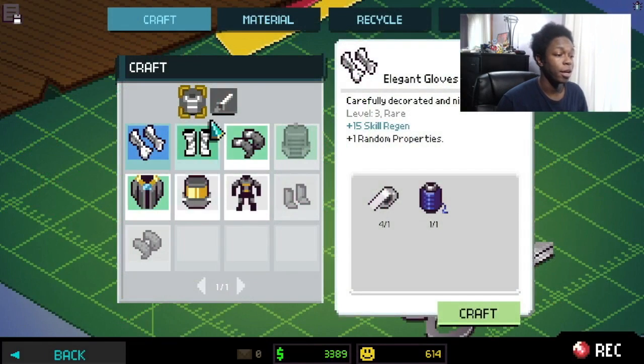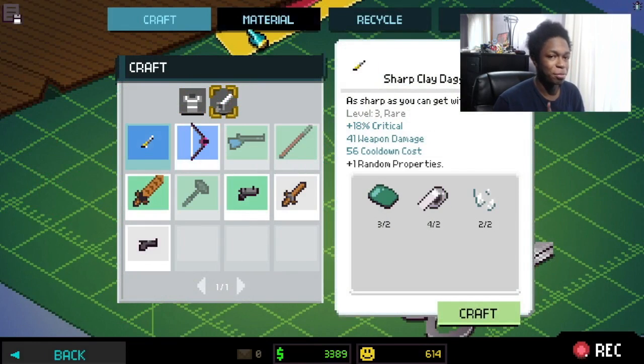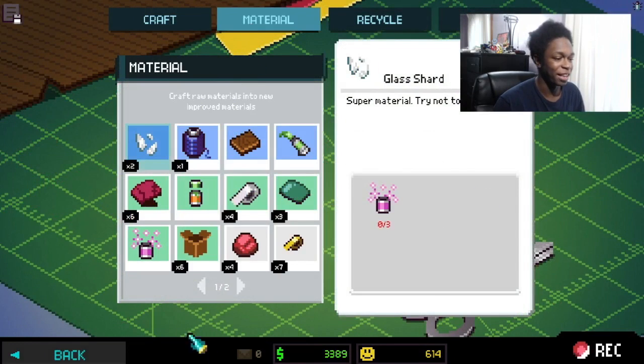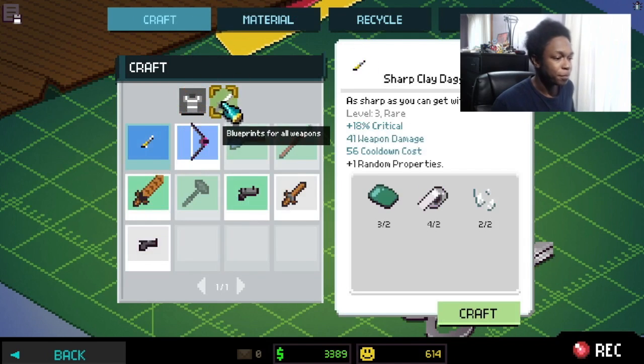The next thing we're going to do is go into the crafting menu, because I wanted to show you guys that you can do blueprints for weapons. I noticed — and I think this is really interesting — in order to get shards of glass you need glitter. So with enough glitter you can essentially make glass, which kind of puts the supposed uselessness of glitter into perspective, at least as it pertains to this game.